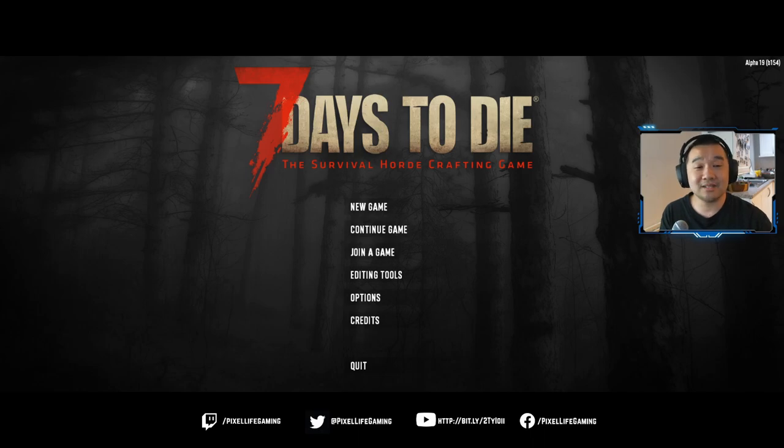this is 7 Days to Die Alpha 19. Alpha 19 actually just dropped yesterday and I've literally had the game for less than 24 hours. They've changed some things in regards to building and horde bases, so you can't exploit them like you did in Alpha 18. For example, the wedge tips that a lot of people were using, where zombies would run over and then slip down - you can't do that anymore. However, in this video we're going to go over some other blocks you can use to help build your horde base.